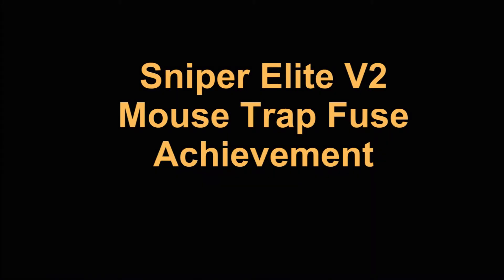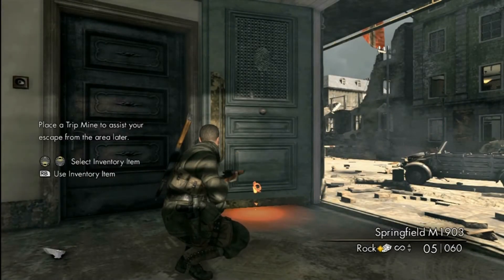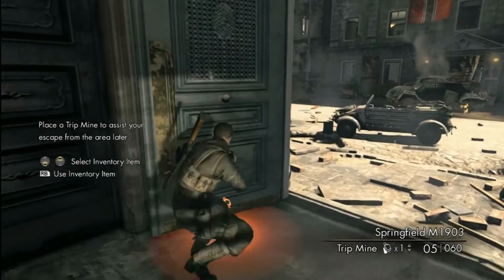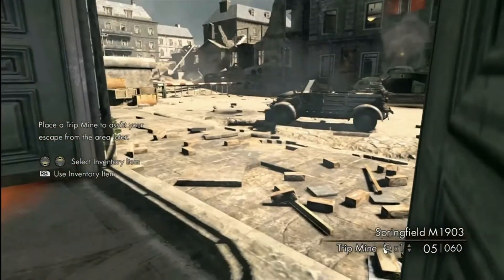Sniper Elite 2, we're doing the Mousetrap Fuse Achievement — AA Gamer for Life. This is part of the very first beginning mission you do in solo play. It kind of just shows you the mechanics of the game, and at some point it tells you to plant a tripmine.